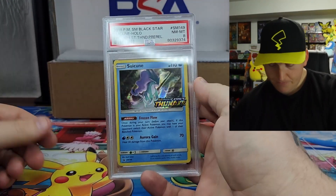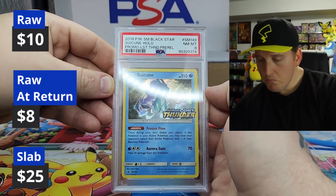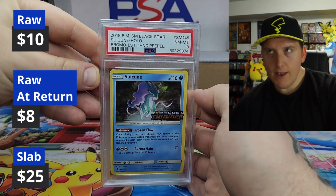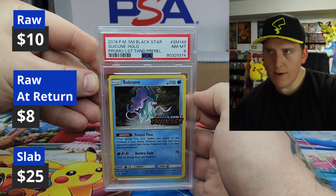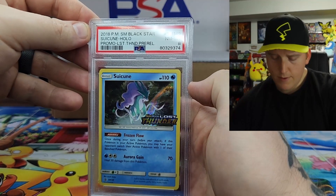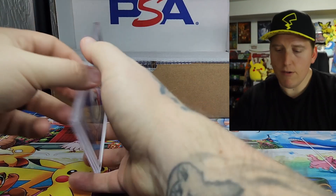Another promo — 2018 Suicune, Lost Thunder pre-release promo. An eight. Cool — yard sale find for this one. Had a handful of cards; this came with only three holographics and a handful of non-holos. An eight though — not bad for an unsleeved, bottom-of-a-box yard sale find.